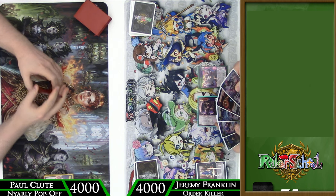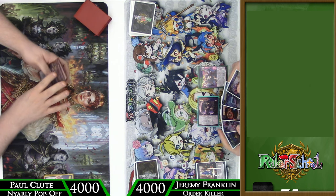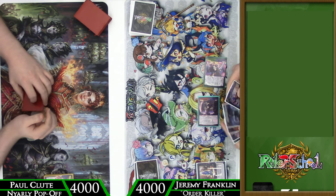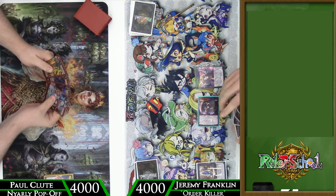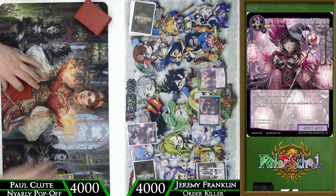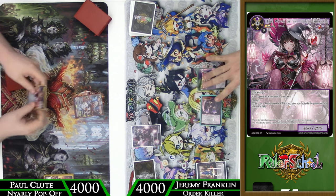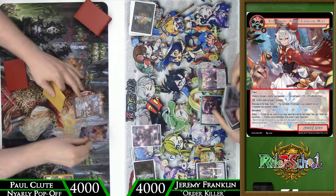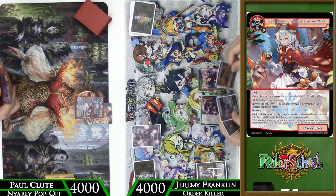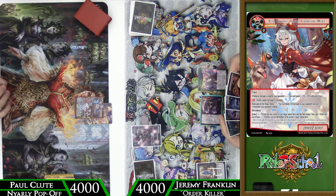We're going to go ahead and hit that first turn Six Sage Stone, and so as we don't waste will, we're going to float some will with Carlina, and then play a Black Witch of the Fallen Kingdom. We're not really worried about Nyarlathotep doing any searching, so there's really not going to be much here — it's more important for us to get a body on board as a potential blocker, so we might as well slam it on the board now.